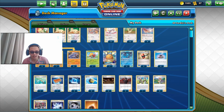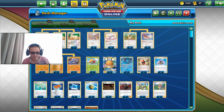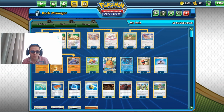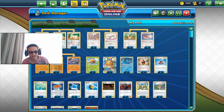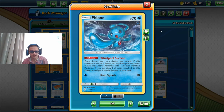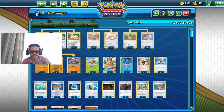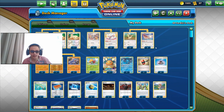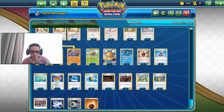We have no Marnies, no Professor's Research, no Blue's Tactics, no Hop, no Bird Keepers, no Janine, and not even a Poké Gear. We are relying solely on our Pokémon's ability to draw cards. If they have a Galarian Wheezing, we have no choice but to use Fion to push it out so we can use our abilities to draw cards.